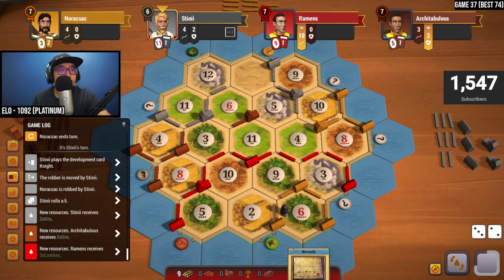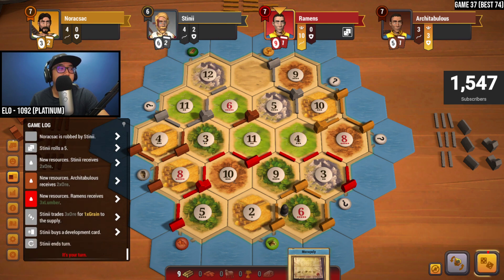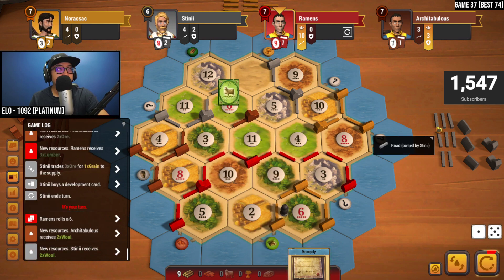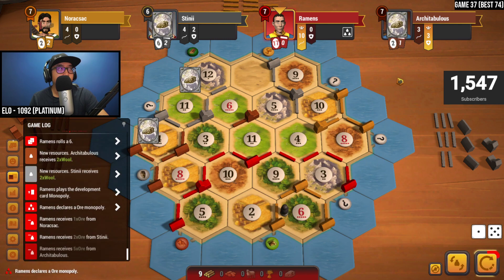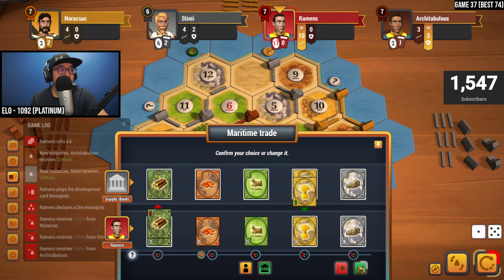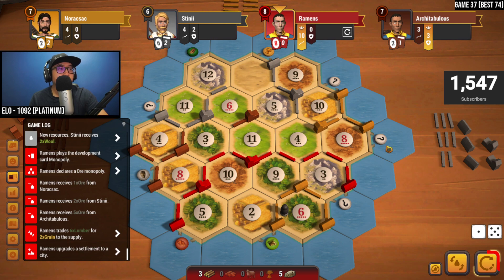Wow, this episode has been going for 40 minutes — I apologize, I didn't know it was taking this long. We need to keep all our resources — mono for ore. Three ore for a grain went away — that's fine, I still think there's at least three ore out there. Six — sheep goes out, that's fine. Mono on ore — let's do it. Give me your ore. Yes! Okay, let's do two here — city up. What else do we have?